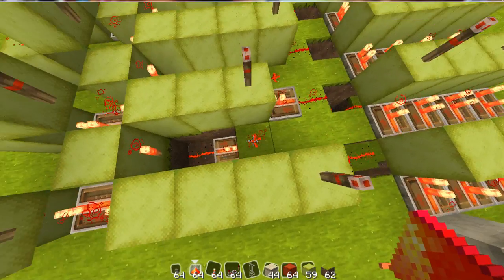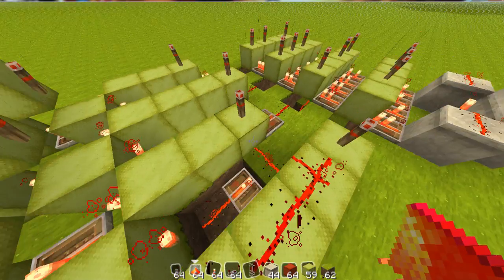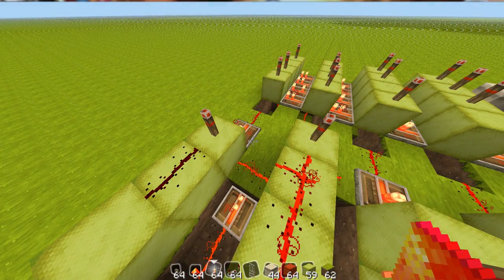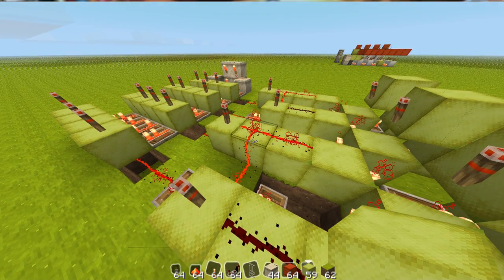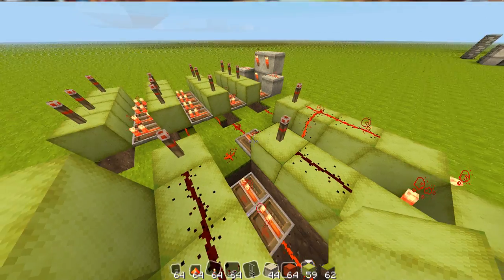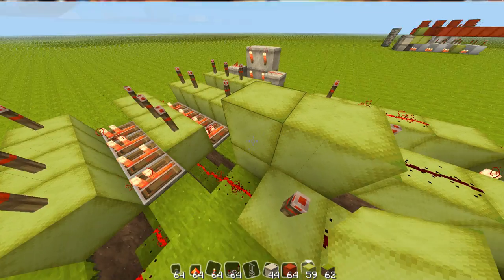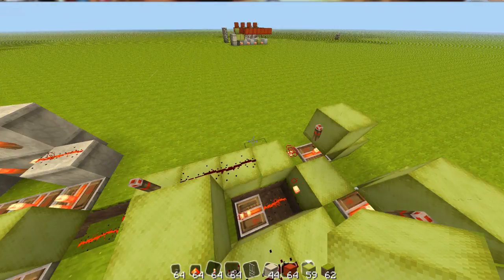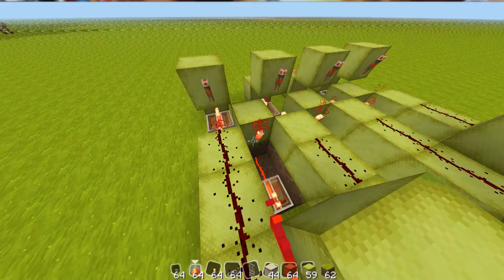Inside these trenches, place your repeater there and your redstone there — redstone, redstone, repeater, and redstone. Now place your redstone across here, and then to cut the line so that it doesn't connect together, place a block on top.